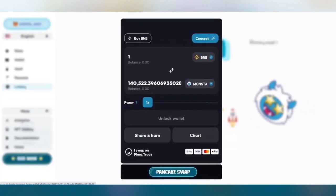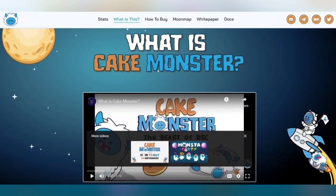Here you can see that we can buy some tokens using BNB cryptocurrency — 1 BNB equals 140,000. Just put in the token contract address so you can detect the token.